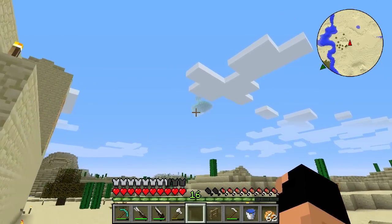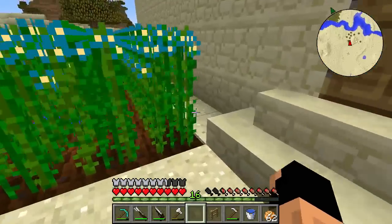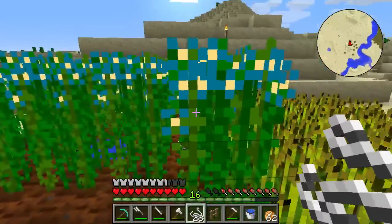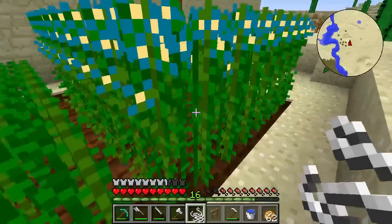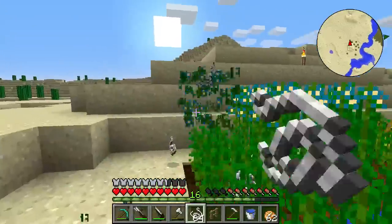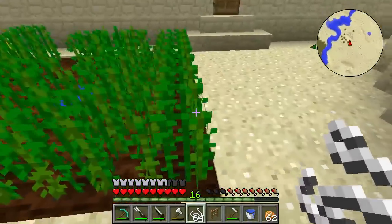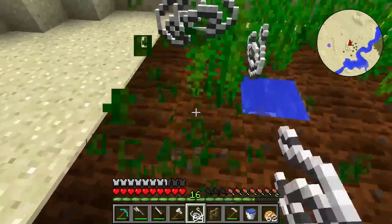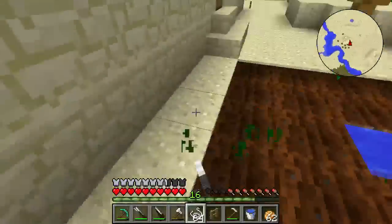We're gonna need to collect a ton of string, which is lucky because we are using the Flex mod. I'm gonna break the tops just in case, and then we'll break the bottoms — I'm not sure how it harvests, like if we only break the bottoms if we only get rewards from the bottoms. Wow, we are getting a lot of string, which is good because we need wool blocks and string for this.